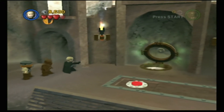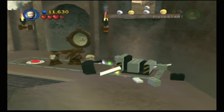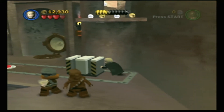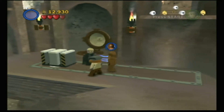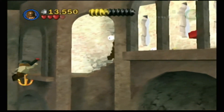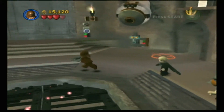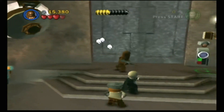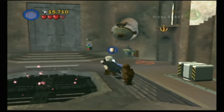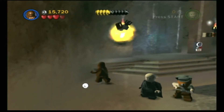Nice — some Lego studs! That was about a thousand, give or take. That gave us a grapple point over on the left, and now we can go up here and get this red brick. It's very rare that you can get a red brick in story mode, and it honestly always feels really nice — like a little treat where the game says 'here, have a red brick' and you're like 'oh, thank you, it's not even free play mode.'